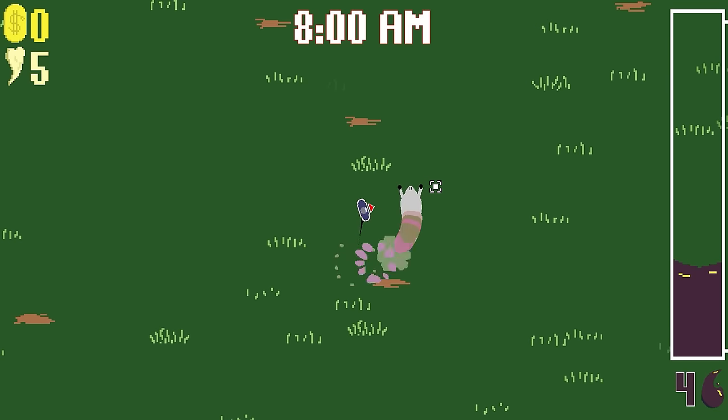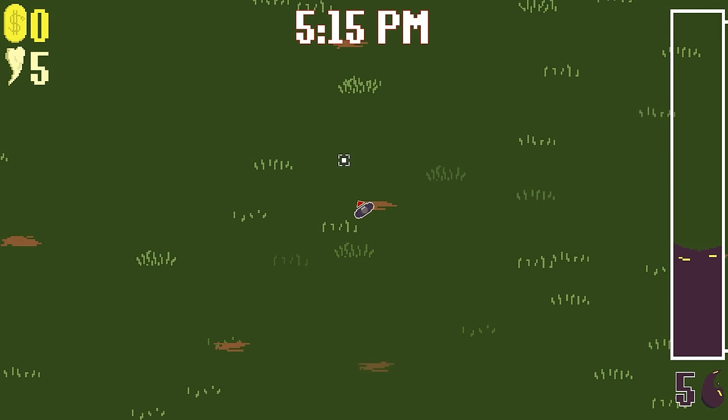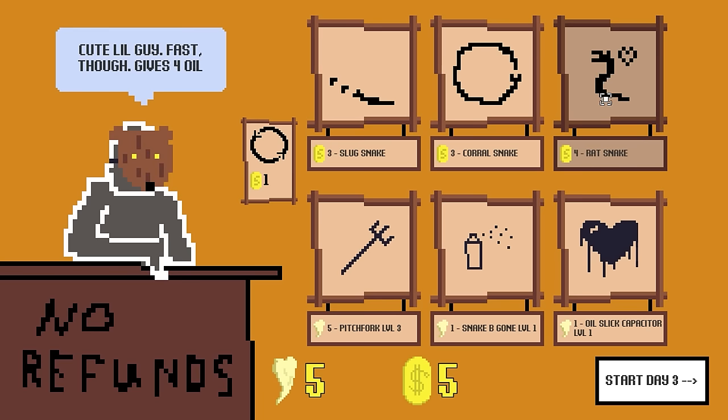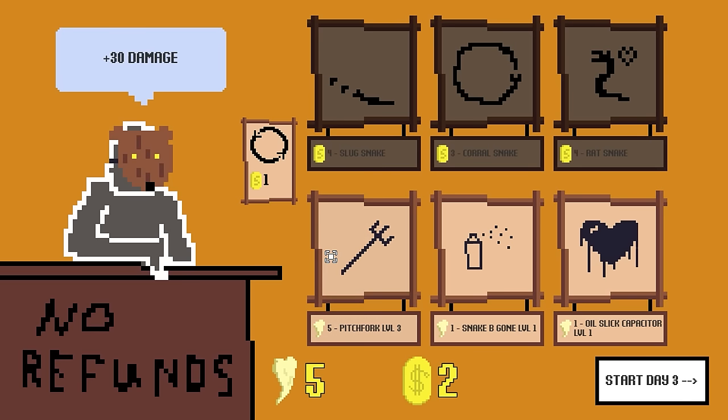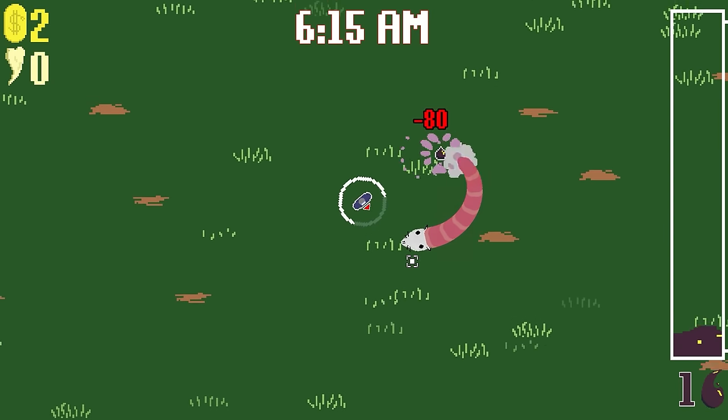We want to try and build up a whole menagerie of snakes that we can then go and sell off and buy more snakes. Rat snake, pretty spooky. Slug snakes — I like the slug snakes, they're real slow. Plus 30 damage seems pretty good, 80 damage to hit. These guys are still super tough. Oh my god, he almost hit me.